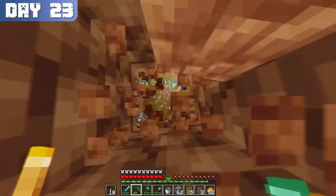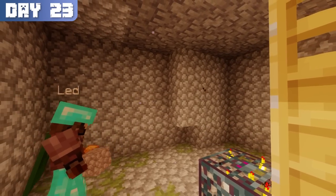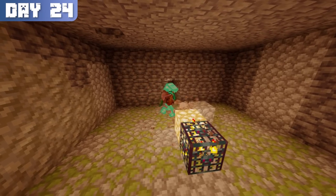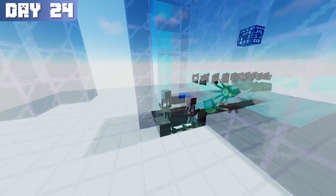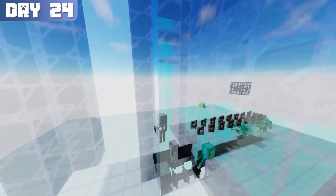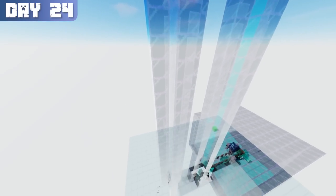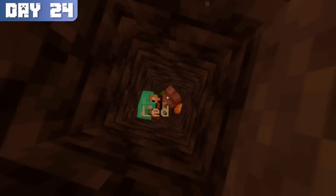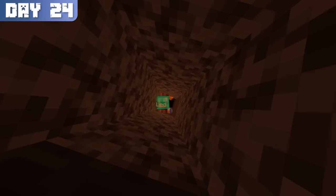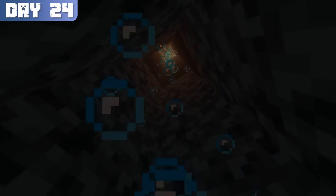Once complete, I mined straight down into the dungeon and began placing blocks to remove the existing water sources. By the time day 24 rolled around, I had finished clearing out all of the water. For the farm design, I chose a version that propelled the skeletons up through a water column and dropped them back down where they would be left with half a heart. Since I didn't have any kelp, I had to place a bucket of water at each level of the column for the bubbles to reach the top, and although it was a bit of an inconvenience, it was manageable.